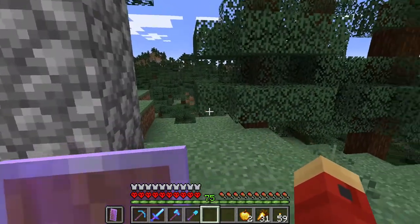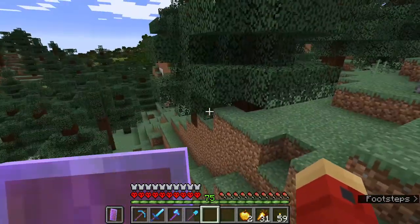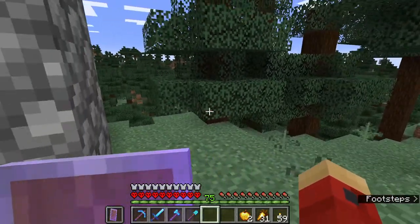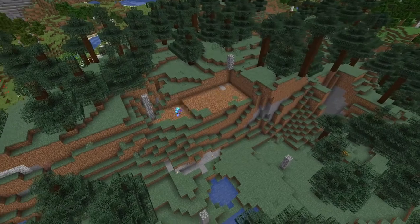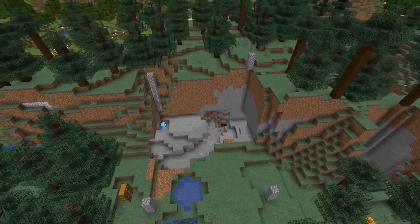These cobblestone pillars mark out the area around where the slime farm is below. We're gonna be digging out all the way down to the slime farm. We'll be putting an iron farm in the space above the slime farm, so then they'll both be loaded at the same time, and then we get some new stuff.